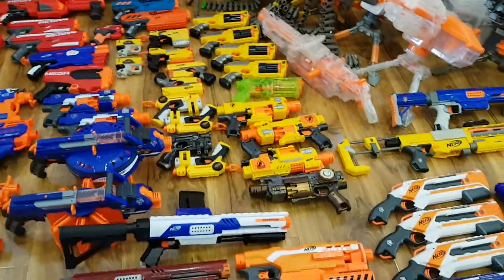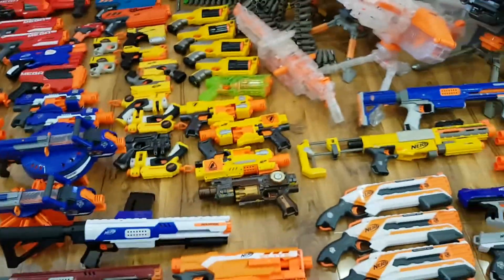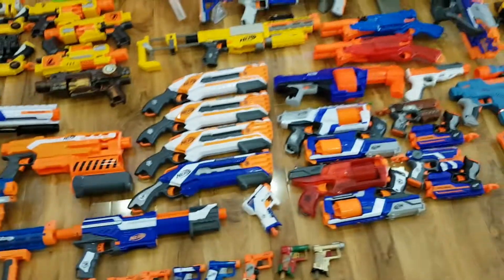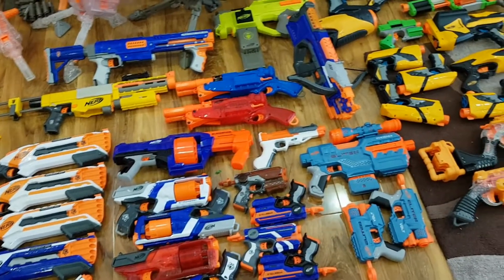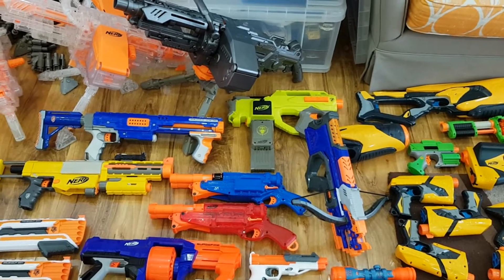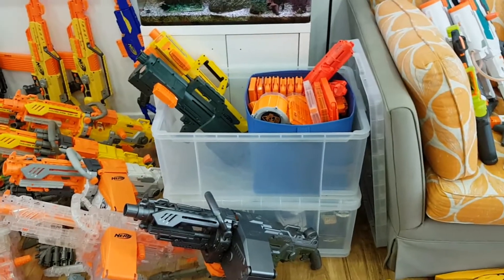We have some Mavericks and some Barricades — we already know about those Barricades. And then we go into some more Elite, and they have Rough Cuts, which is so awesome — a really good shotgun. And some Strong Arms. And we have a little bit of Elite 2.0, and we have a Raven, and they glow. And we've got some Deploys having a little nap in the box with all the magazines.